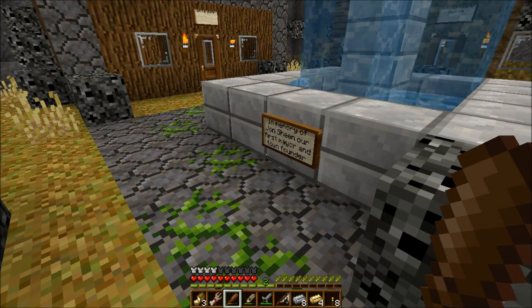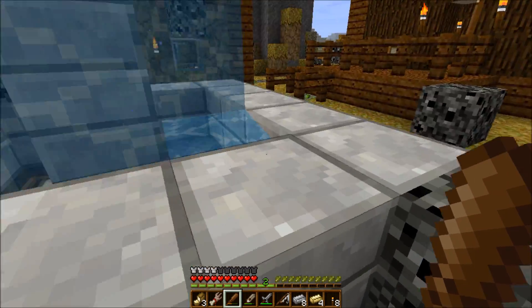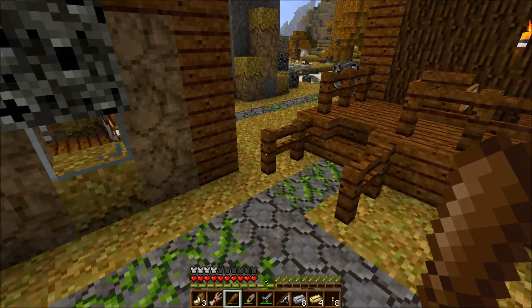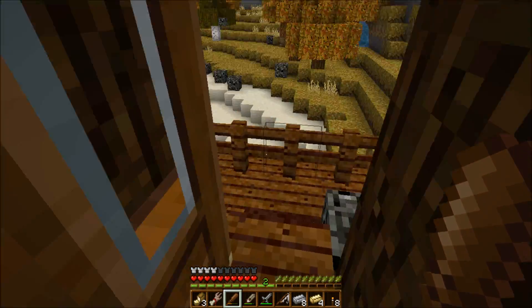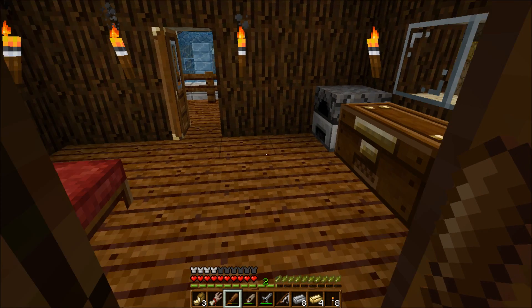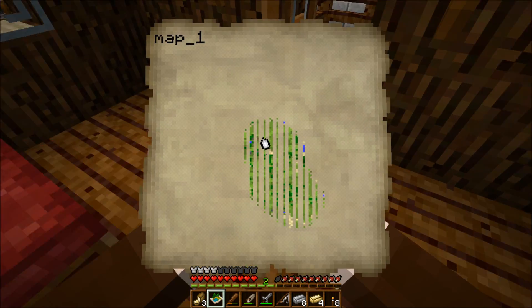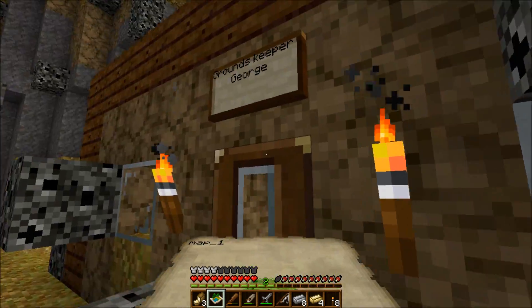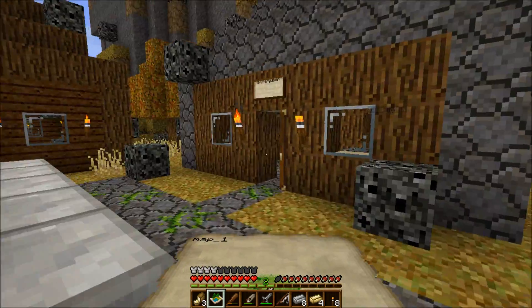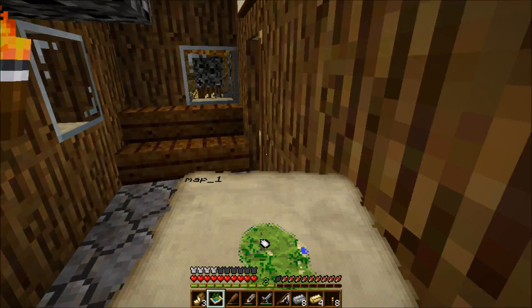Have you checked the fountain for secrets? In memory of John Sheen, our first mayor and town founder. Dr. Ferguson. I found a map — it's got a direction we should go in.